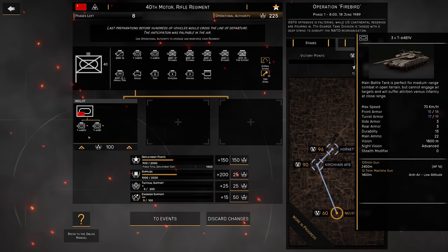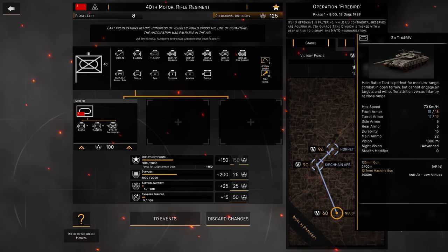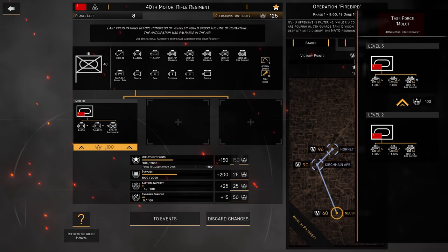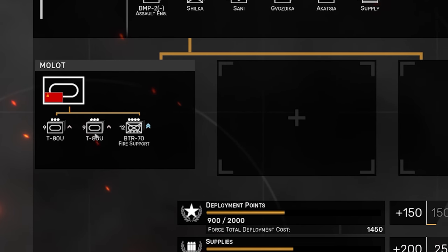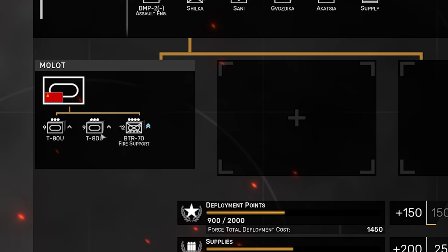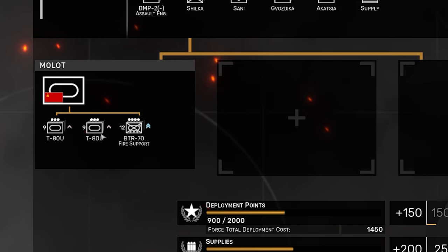For example, the Molot Armored Task Force initially gives you six T-64B1Vs and six T-64B1 tanks. Upgrading to level 2 replaces one of the initial units with six T-80Us, and 12 BTR-70s with fire support teams are now assigned. The final upgrade replaces the second tank unit with more T-80s and gives them each 50% more tanks, while the BTR-70 fire support platoons now come at level 2 veterancy.